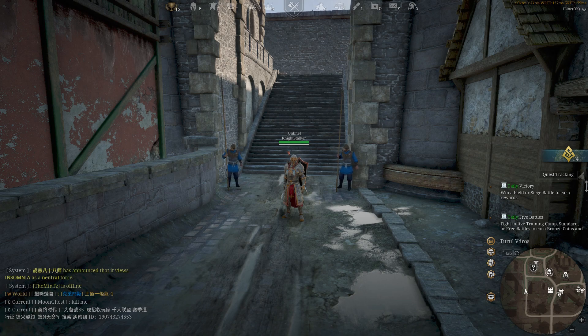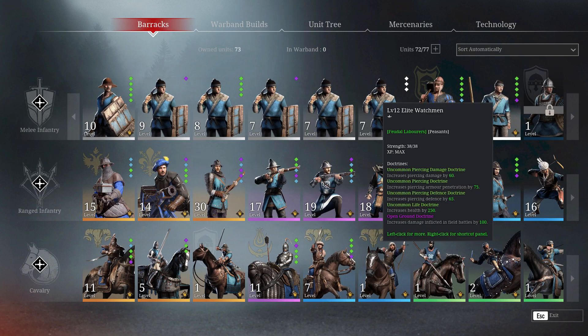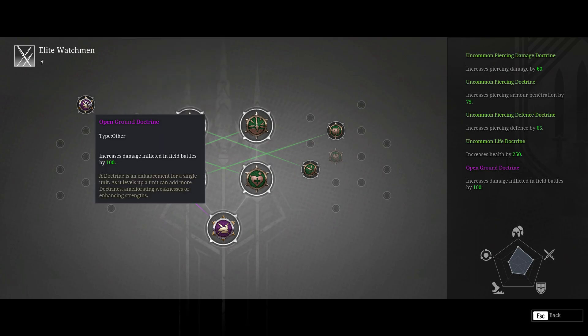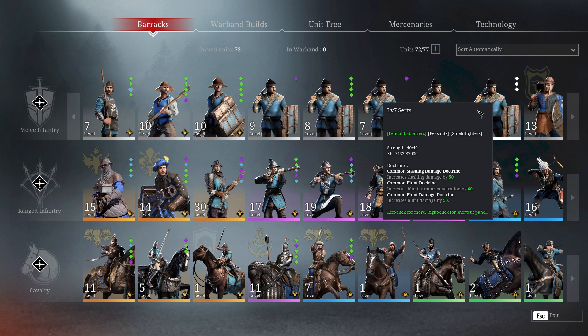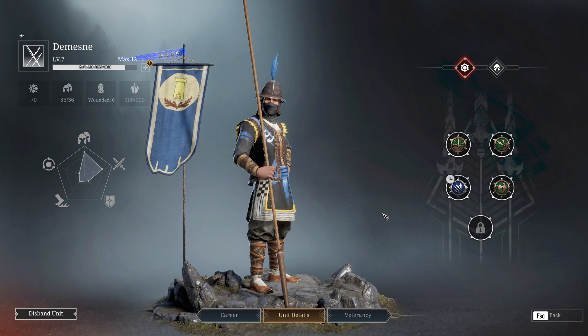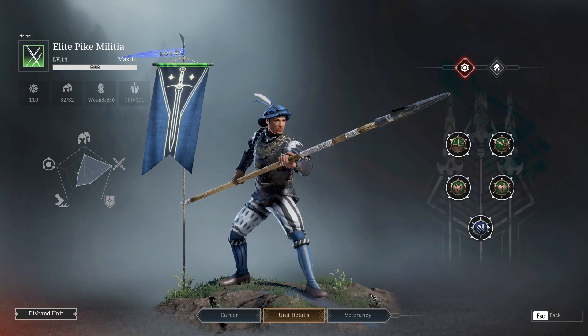Alright, now we're going to take a look at the veterancy line and doctrines of these units. Most of my pikes have a theme on the same thing: piercing damage, piercing armor penetration. Because they don't have a shield I love to get some piercing defense and some health. There is a doctrine out there that gives you 100 extra bracing damage - I highly recommend it, especially on the pike militia who do double hit.